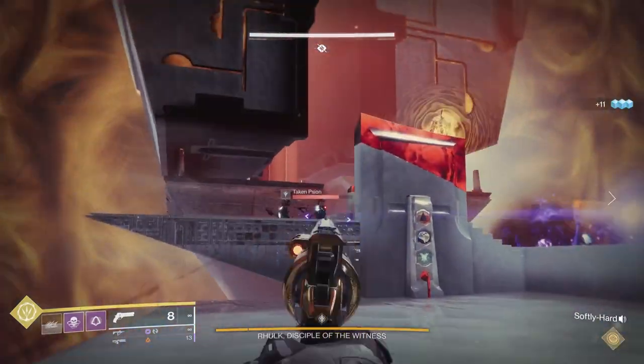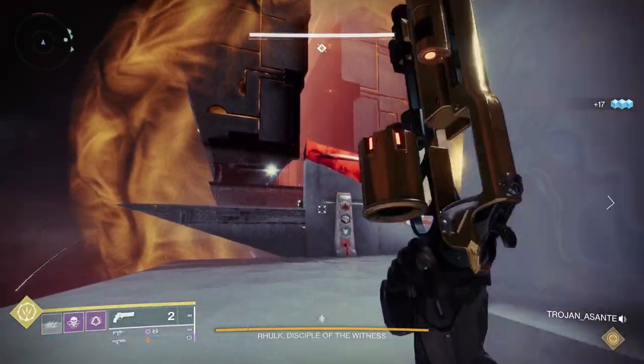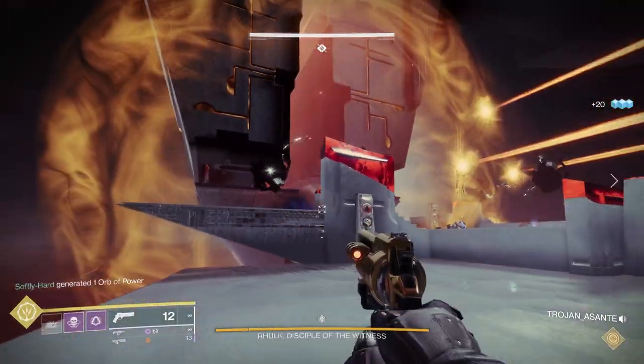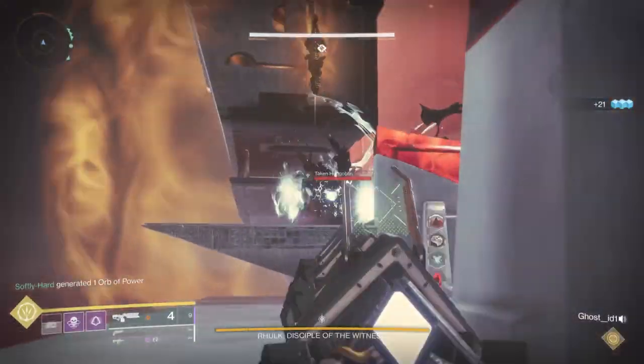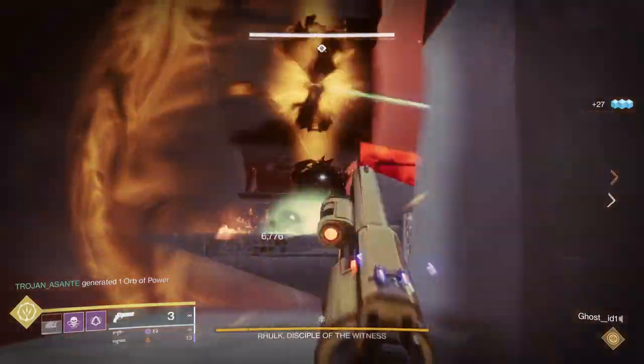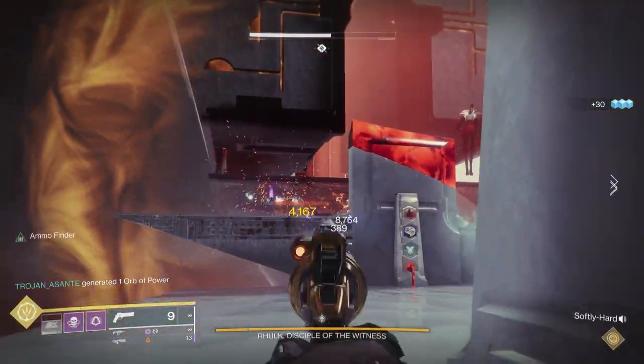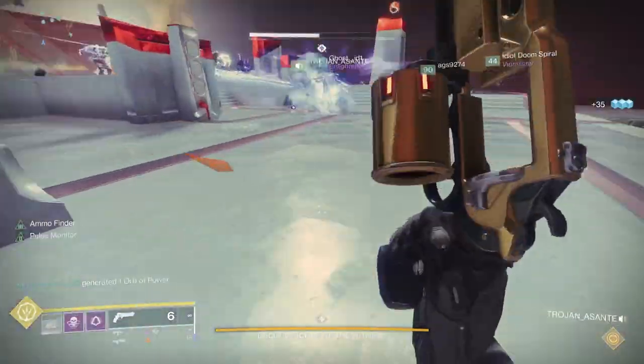From a supers perspective, I would not use my supers to clear out things — I would save those for the boss. If you do need it and your team struggles, do something where it can regenerate. For instance, if you use Nova Bomb, put on the helm that allows you to regenerate your super. If you're running tether, run it with Orpheus Rig so you can get your super back. But I would try to save your supers for the boss encounter.